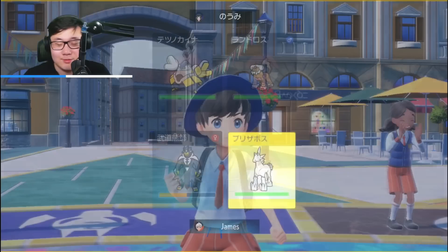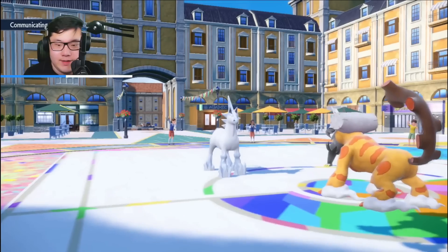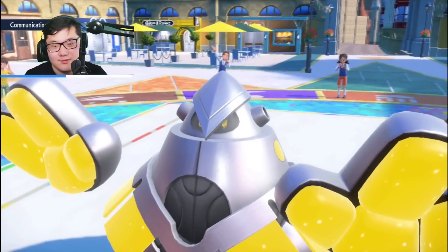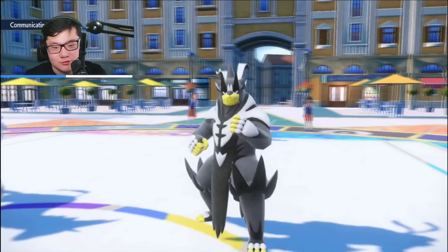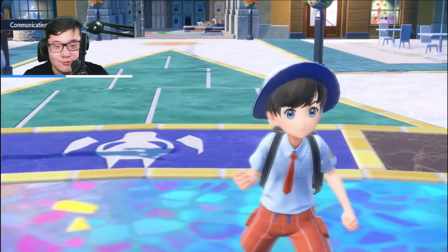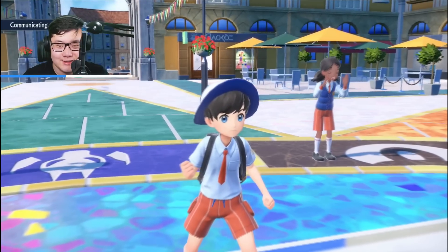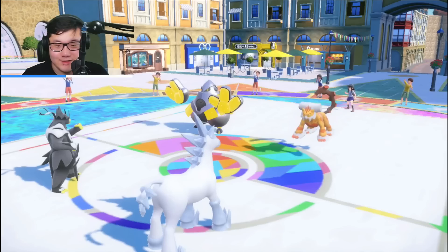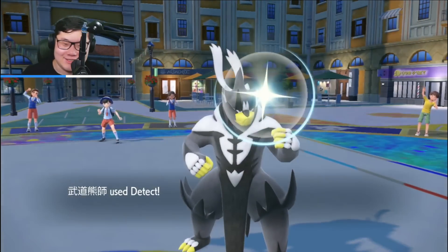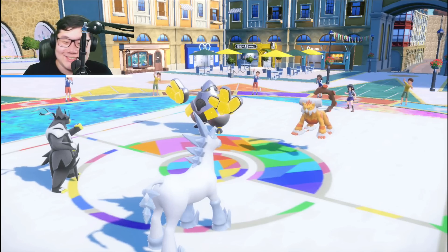Trick Room's done its job. Double Protect, then Iron Defense, and Wicked Blow into the Landorus slot. I don't know if I want to Terra on anything — Terra Heatran is probably the best Terra here, because it makes me neutral to Iron Hands. I'll choose to Terra Heatran since I don't need to Terra Glastrier. Protect here — and what's funny is, Iron Hands with Unseen Fist would be wild. Please never make that a reality. At least you can Intimidate Iron Hands, unlike Urshifu.